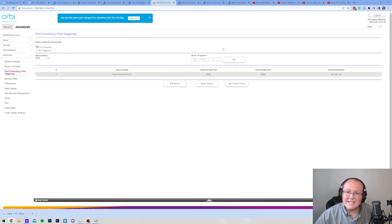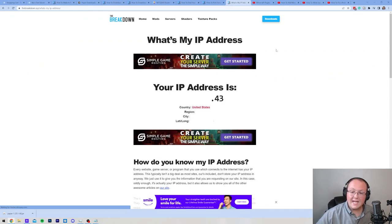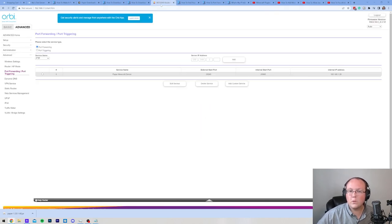Some of you will still need an External IP Address for your Port Forward, and every person who wants friends to join will need their External IP address. In the description, there's a 'What's My IP Address' link that will show you your IP. Be aware of the information someone can get from your IP address — that's why it's important to only give it to people you trust. Click on your IP address to copy it and paste it into your Port Forward if needed, then save.